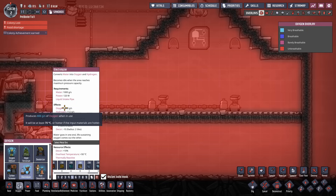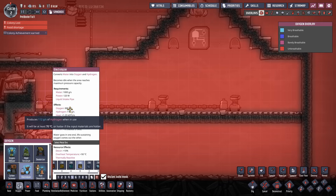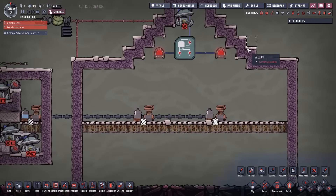The effect of the electrolyzer is it takes one kilo of water and turns it into 888 parts oxygen and 112 parts hydrogen. Not quite Earth-accurate, but very useful because it gives us a large amount of oxygen to work with.